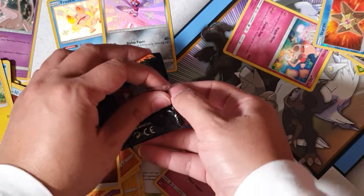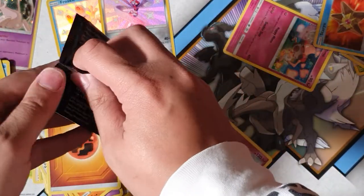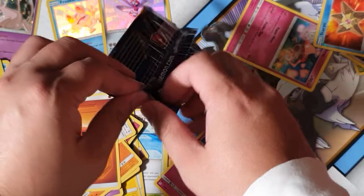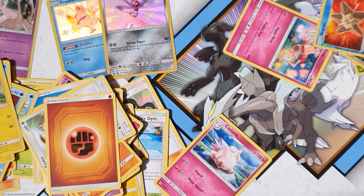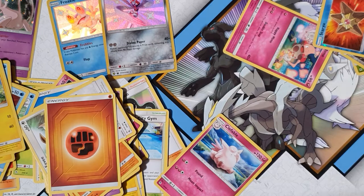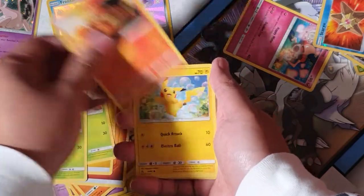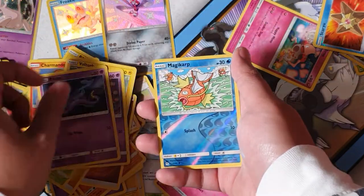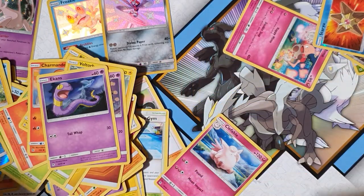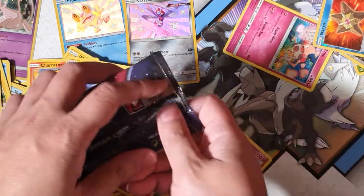We've got two more packs left. Is there gonna be anything good? All right, that's the code. Please don't have jinxed myself, come on, give me something. Magma, Charmander, Voltorb, Coughing, Ekans — Magikarp for the reverse, and for the rare we have Clefable. Oh my god, that's another dud tin. Come on, don't do this to me. Last pack, magic please, pull something — someone please think of the children!